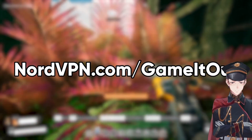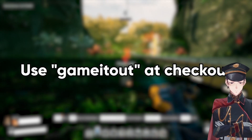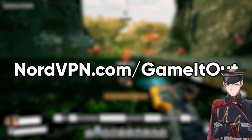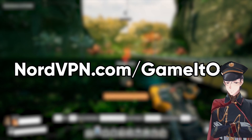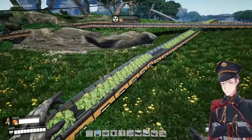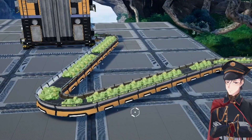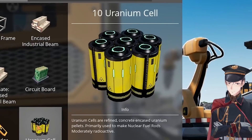Head over to nordvpn.com/gameitout or use the link in the description and you can get 70% off a three-year plan. Use code 'gameitout' at checkout to get an additional month free. And there it is - for the record it took about four minutes and it still hurts to get in here. It's kind of a shame it's so pretty to look at - it's like a bunch of slimers just on a conveyor belt. This assembler over here is going to be for our uranium cells.